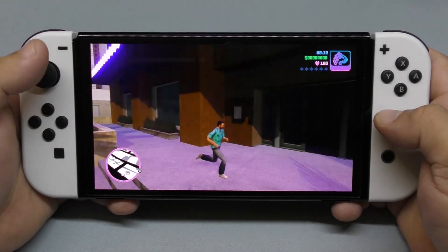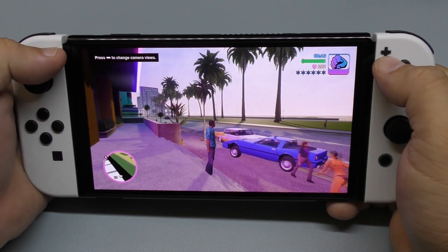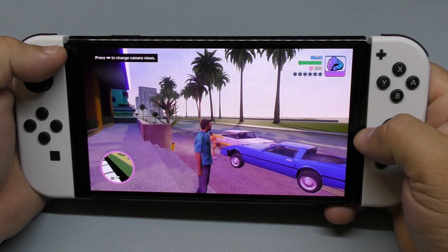So we're out of the building now and we need to go to the lawyer's office. Oh, we can change the camera view over here too.